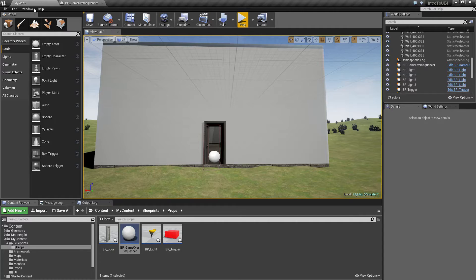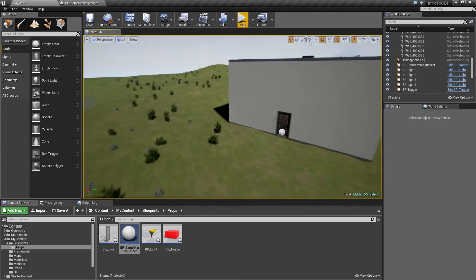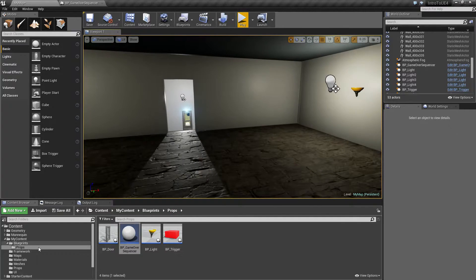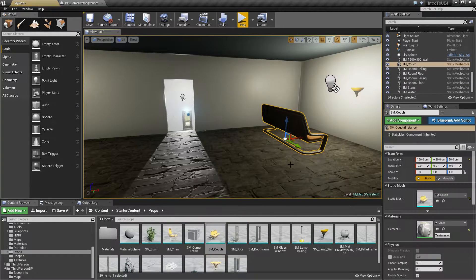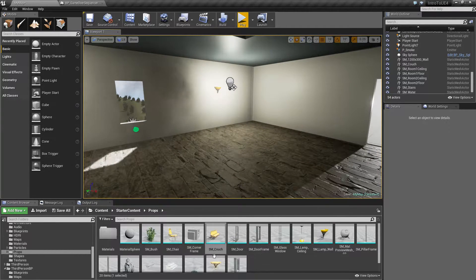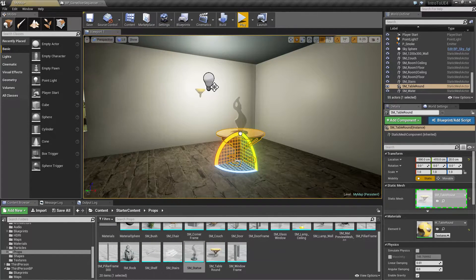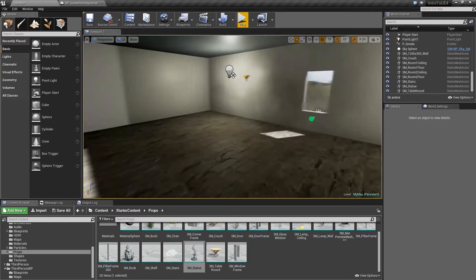We've learned the interface. Hopefully you can now navigate around and get used to where you're going and what you're doing. You've been able to take some meshes and place them in your scene. For example, something we didn't do that you could work on: inside your starter content there are more props — you can just slap some couches in there, and boom, you have decorations. Add a table, then a statue on the table, and you've instantly spruced up your level.